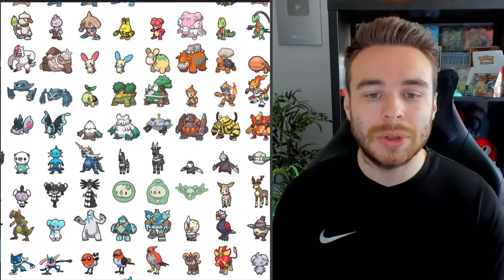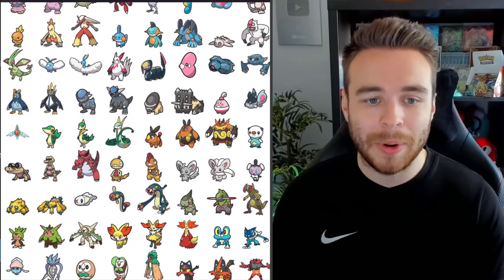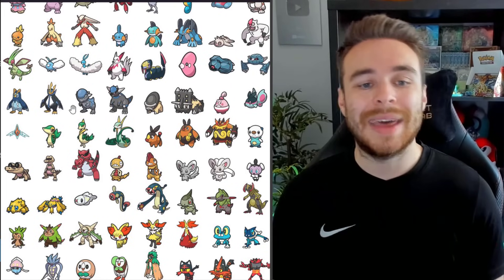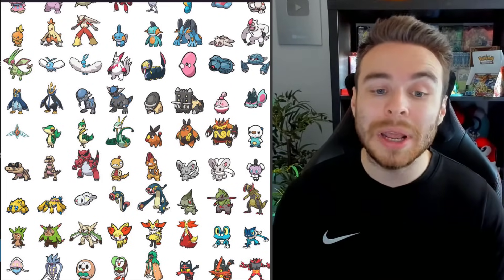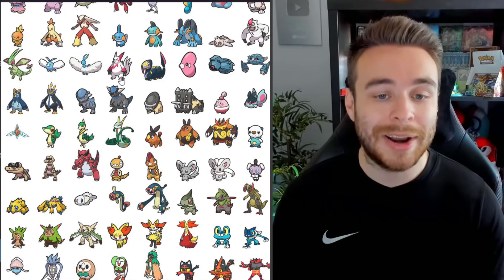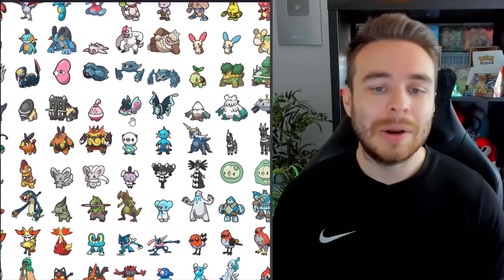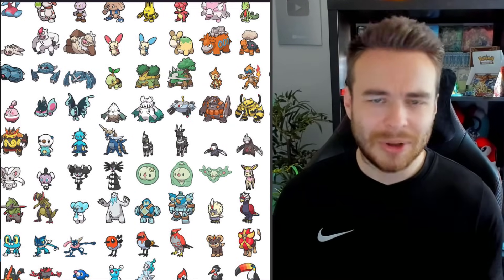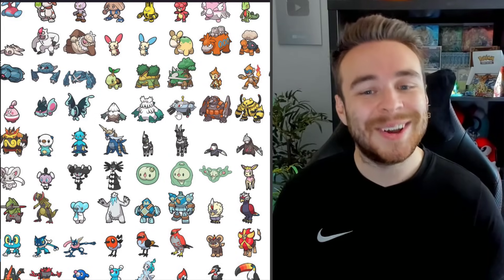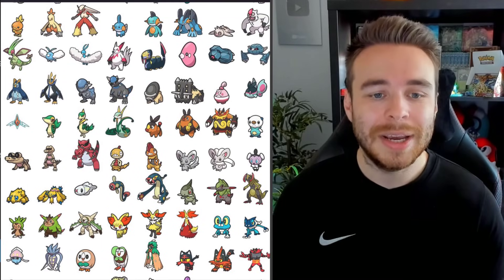Moving on to Gen 4: we have Turtwig, Grotle, and Torterra. Chimchar, Monferno, Infernape. Piplup, Prinplup, and Empoleon — again, they're available in the Teal Mask but they'll be part of the Indigo Disc Pokédex. We also have the only fossils returning in Pokémon Scarlet and Violet: Cranidos, Rampardos, Shieldon, and Bastiodon. We have Happiny, Lumineon, and Finneon. Snover and Abomasnow. Magnezone, Rhyperior, Electivire, Magmortar, Porygon-Z, and Rotom. Those are all the Generation 4 returning Pokémon.